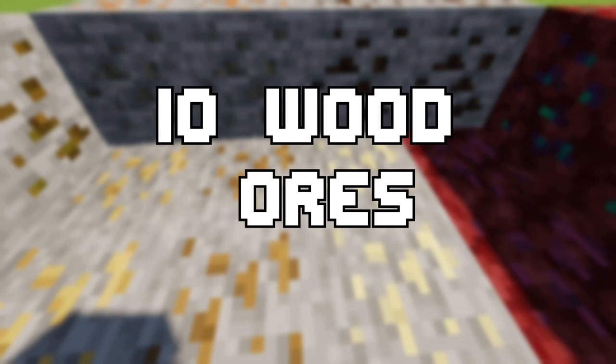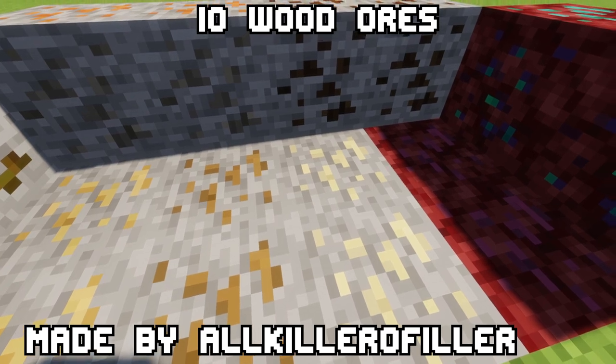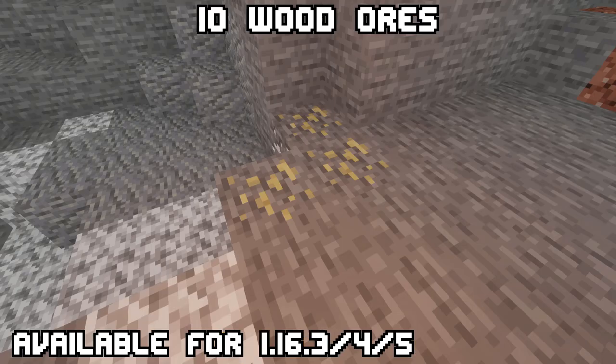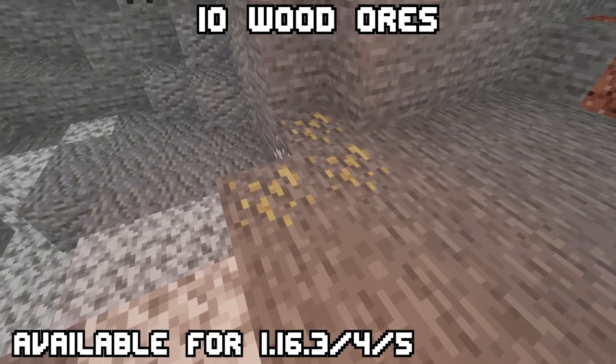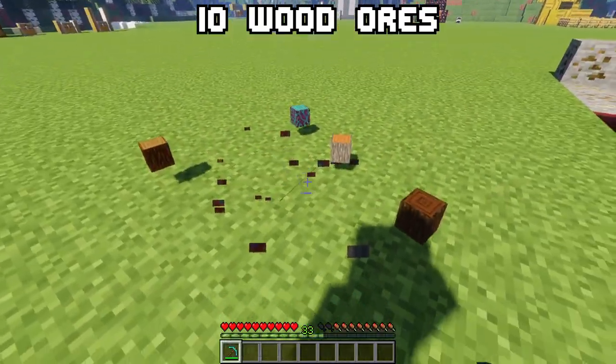Ten: Wood Ores. Ever run out of wood while mining? It can be really life-threatening if you don't have enough wood for sticks or you run out of tools while lost in caves. Well, Wood Ores adds all of the wood types — even nether ones — as ores underground.